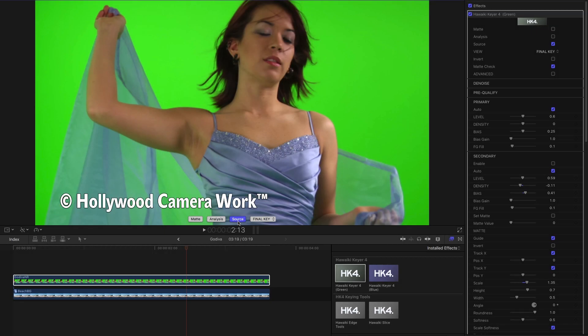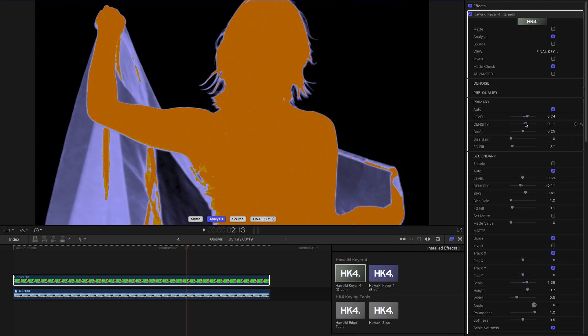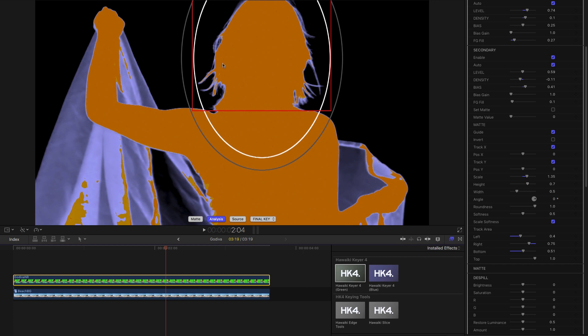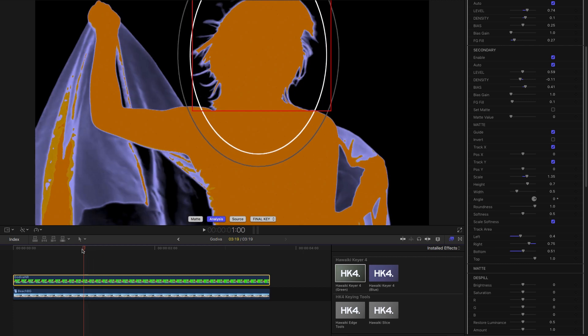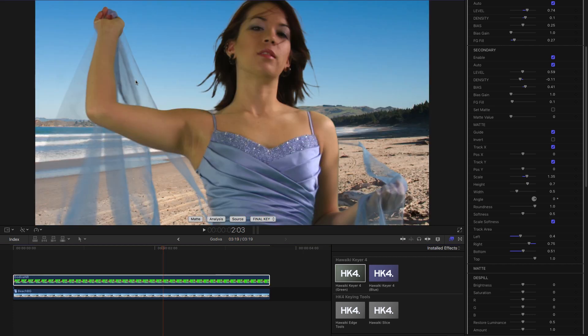Let's look at one more example. Many of you will be familiar with this shot from Hollywood Camera Work. Again, using level to even off the background, a little bit of density to clear the corners, and a little foreground fill. Now I'd like to treat her hair separately, so I'll turn on secondary. I've set up the track area with these red markers to follow her head, and inside secondary I've softened the key on her hair for a little more detail. Even when she flicks her head, the track locks on really nicely and we're getting a much better result from using the two keyers as one.